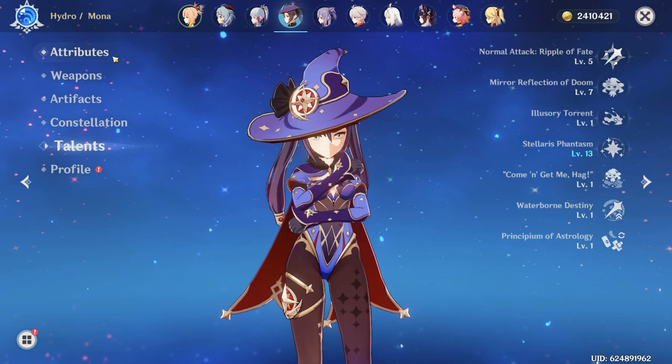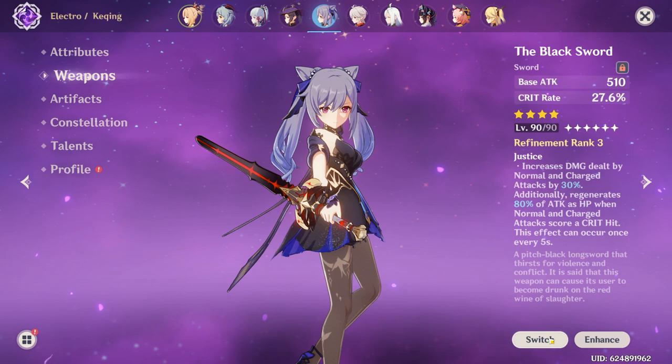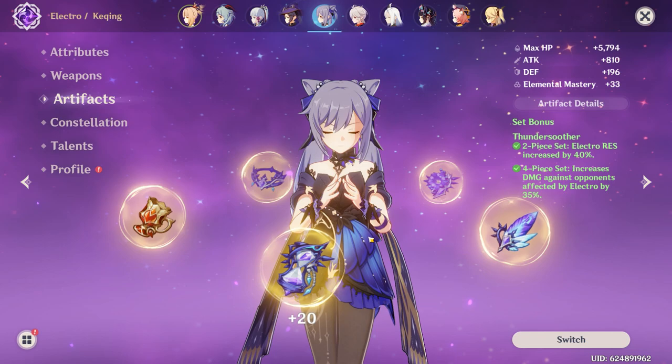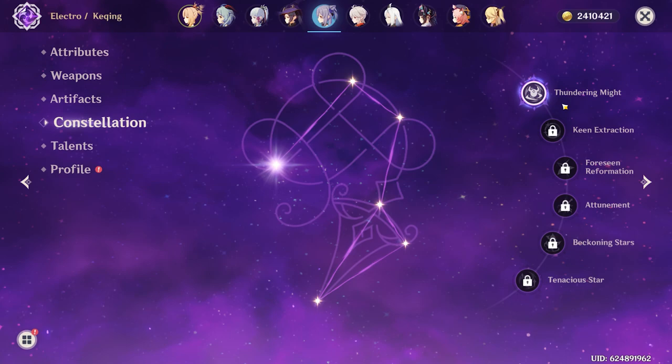Keqing is level 81 out of 90, with a crit split of 69-201. I'm using the Black Sword on her at R3 — I want to get it to R5 eventually. I could use the Primordial Jade Cutter on her but I like it better on Ayaka. I'm running four-piece Thundersoother; I could use two-piece Thundering Fury and two-piece Gladiator's, but I just don't have the substats to justify that set. She is C1 and talents are 8-8-8.